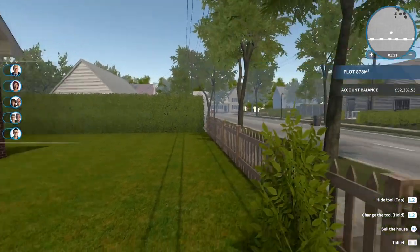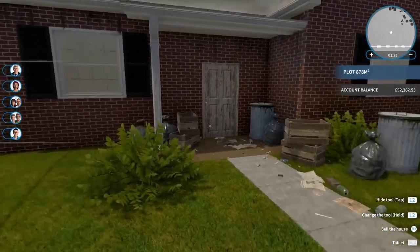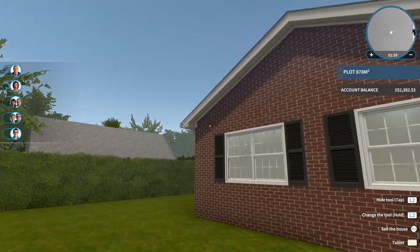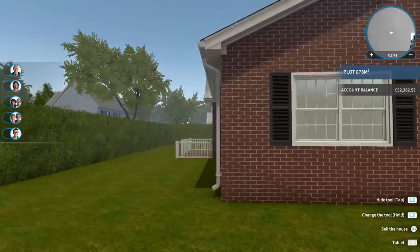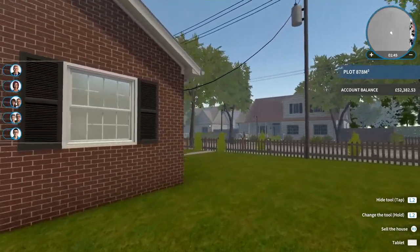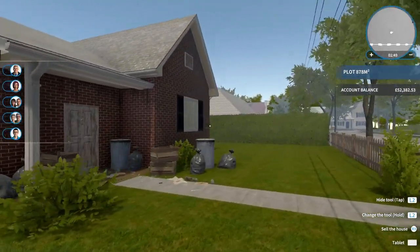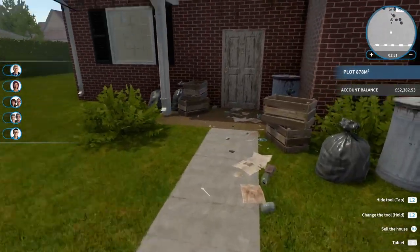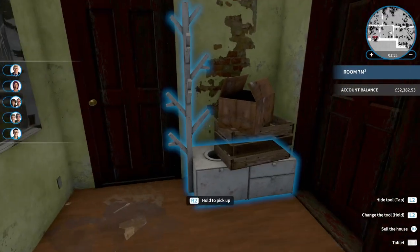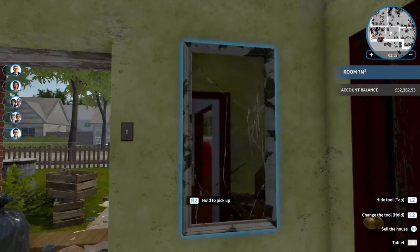Hello everybody and welcome back to ScreenStars and welcome to a little tutorial for the brand new PS4 game House Flipper. I thought I would go through some key stages of buying and flipping your first house. It doesn't really matter which house you buy — you kind of follow the same routine for each. I paid £35,000 for this house, it's the third house I have flipped, and we'll start with a little tour first before going through what you need to do.